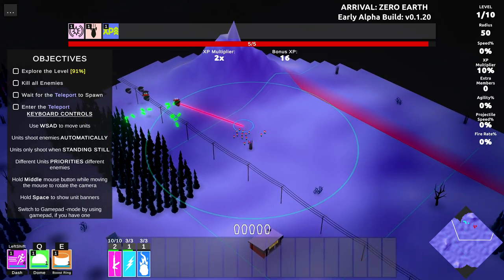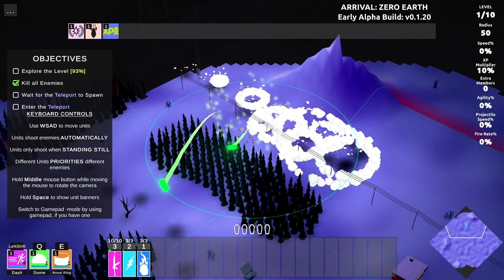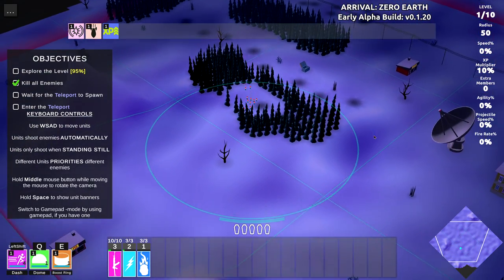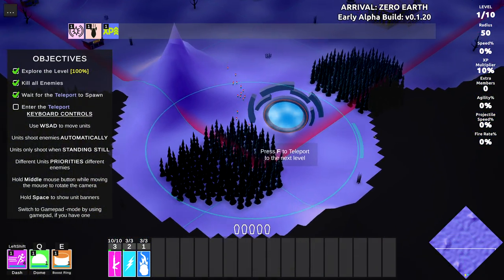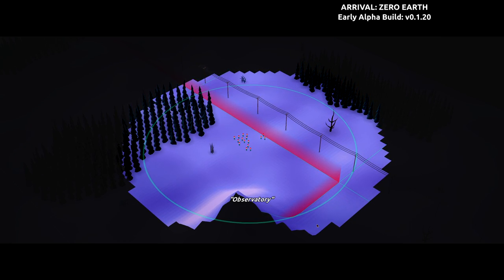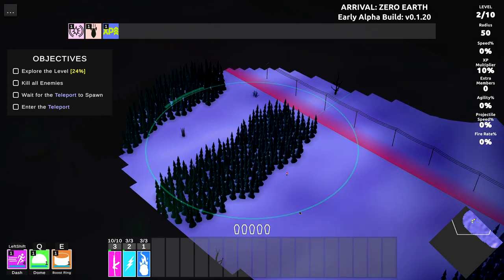We shoot lasers, lightning bolts, whatever it is. If they hit us, one shot and we're dead — just got to avoid those things. Let's go ahead and jump through the portal and teleport to the next area. We're going to enter the observatory. I haven't shown any of my abilities yet. I have a dash, I have a dome, and I have a boost ring we can also do. If things get real hairy, we'll do some dome things.